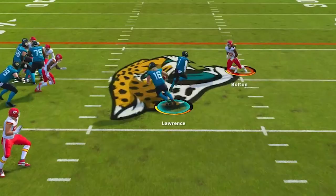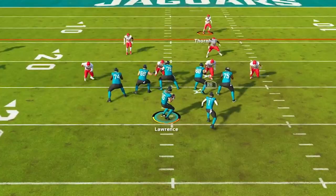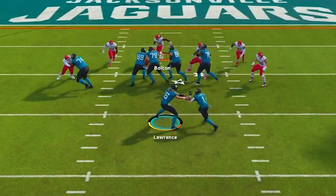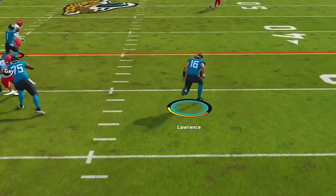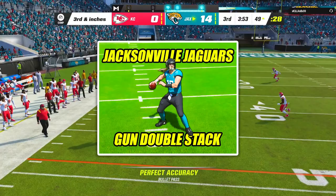This glitchy offense out of the Jaguars playbook is the perfect scheme for players who want to drive their opponents crazy with one of the most unique formations in all of Madden. This scheme is out of the gun double stack formation, and today we're going to be looking at how we can take advantage of having wide receiver stacks on both sides of the field to create space advantages both over the middle and to the outside.